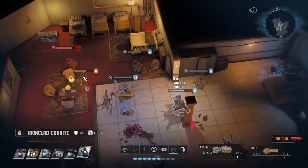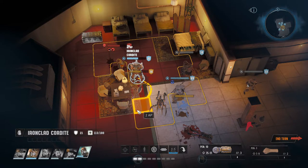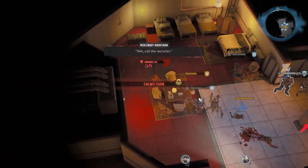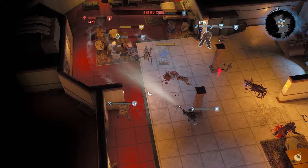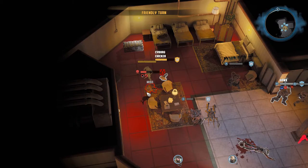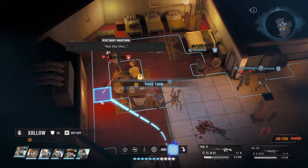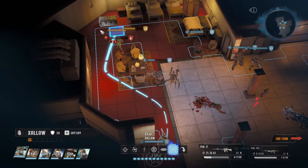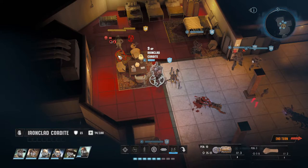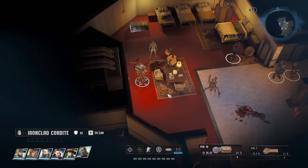Cordite, you can get in there and hit him once. He's bleeding, so that's something. Then just pull back a bit. Oh, Cordite took some friendly fire there, but it didn't go down so that's okay. Nice hit check - 39. Let's just let Cordite finish it. There we go, good.